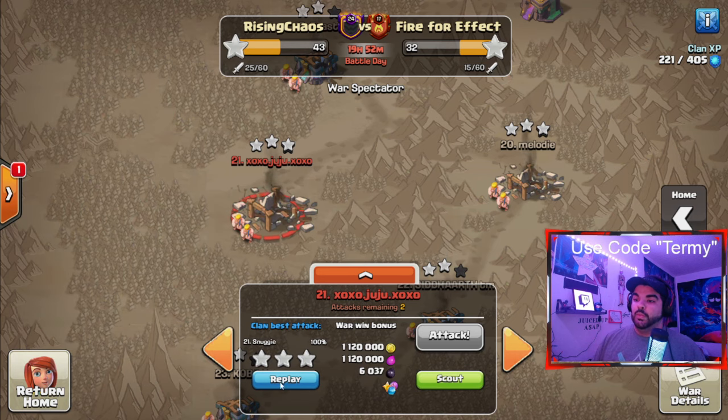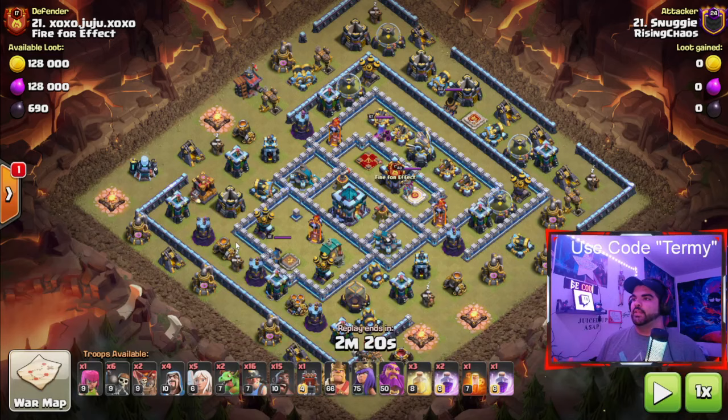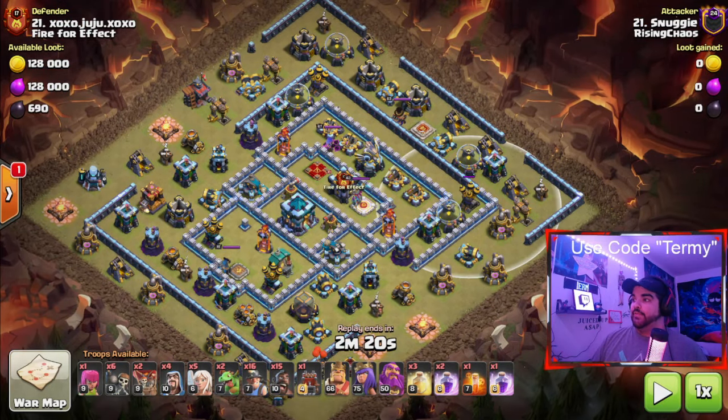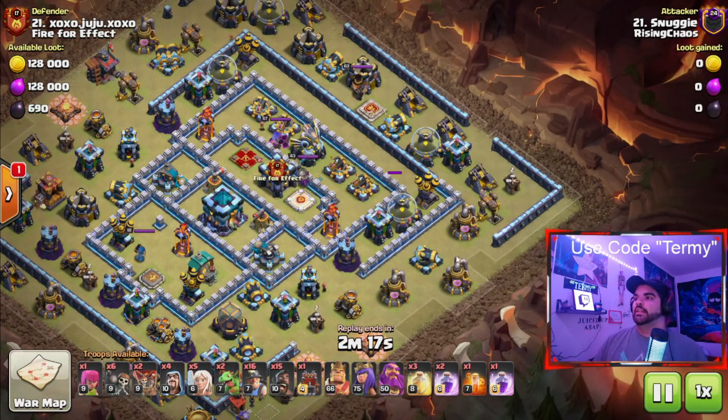Now I'm going to look at attack number 21 from Snuggie. Same thing with this base — looking at the CC, the CC is pretty unlurable because it's in the middle. So Snuggie does a very, very good QC, and instead of using a Siege Barracks, they actually use a Log Launcher.